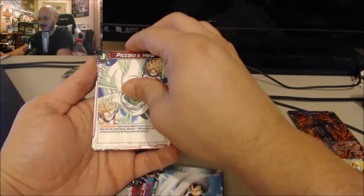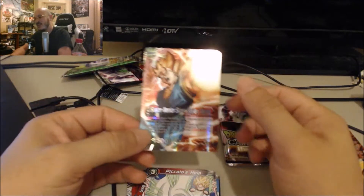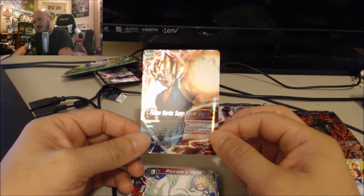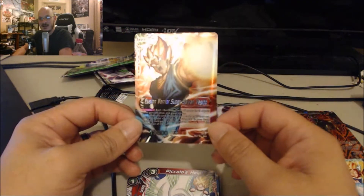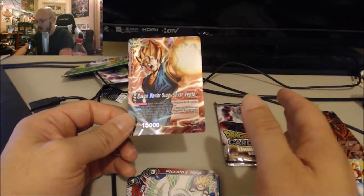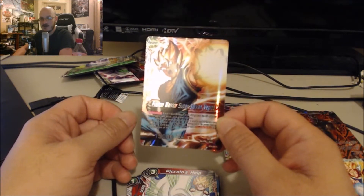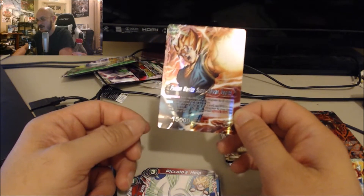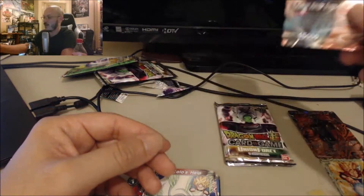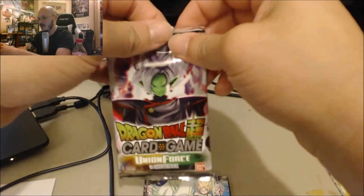The rare is Super Vegeto — Super Saiyan Vegeto rare leader card. I'm happy to take this, it's the second time I've pulled it. It's a very good looking card. I feel like leader rares are rarer than regular rares — this almost should be a super rare because I feel like it's harder to pull a leader rare. Either way, that is still a good pull. Beautiful card, they did a really good job on that.